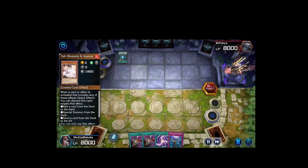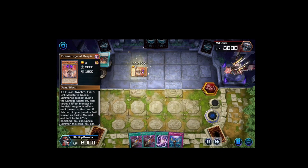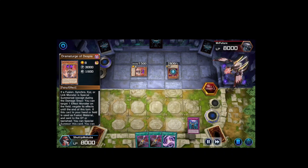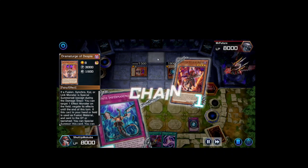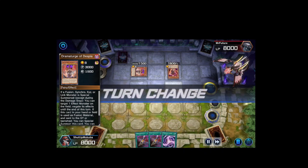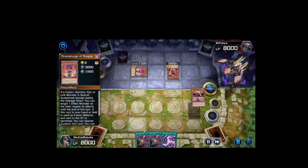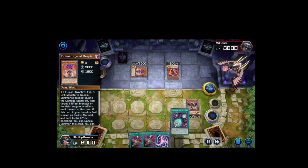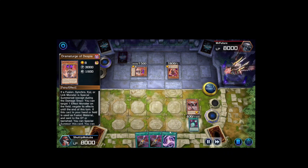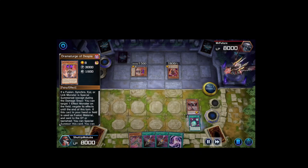Regardless, I was able to remove Ash from play so now Cyber Emergency should be able to resolve on my turn. They summon out the Drama Church of Despia and normal summon Lubellion. I have information that they probably have one card in hand — Inform is really good here because they're going to have less access to their spell cards. They go ahead and set one and pass turn. I draw into Core, normal summon Core, add Realm.